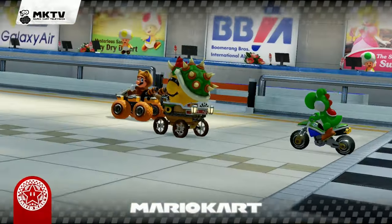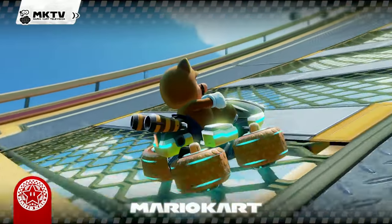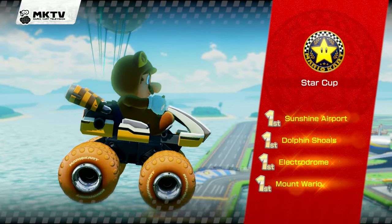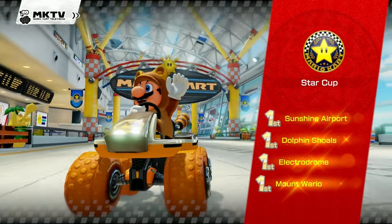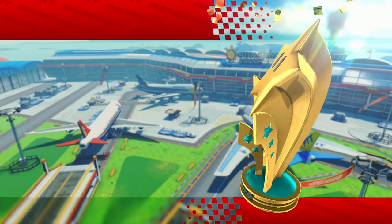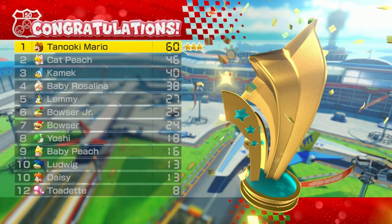Alright, let's see our highlights - oh look at this! That's Bowser Jr. throwing those spike shells. Punk! We did it though, four first place finishes. Oh that was awesome, I remember that when we nailed Kamek right at the end there - epic! Alright, let's collect our trophy. Gold trophy, Star Cup, three star finish! Hey, we're on a roll with this game so far, we're doing really good in the 150cc class.